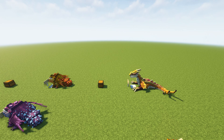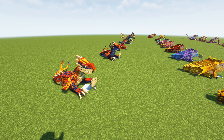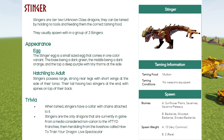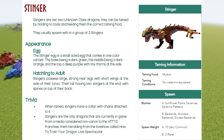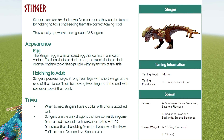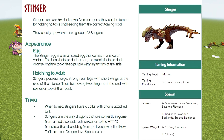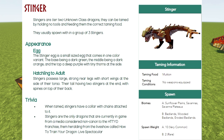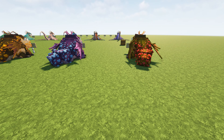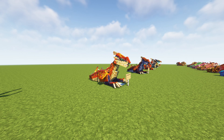Let's quickly give you some stats before we go outside. Stingers are a tier two unknown class dragon. They can be tamed while holding no tools. In previous videos, for tier one and tier two dragons you're allowed to wear armor, but you cannot have any tools — and that includes a stick, as we found out when taming the Gronkle.